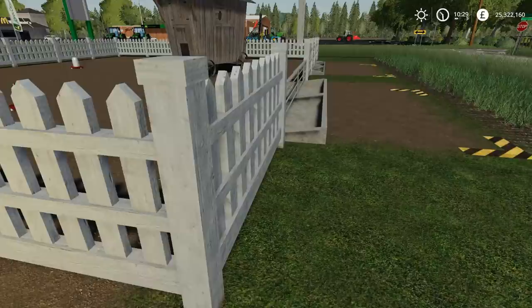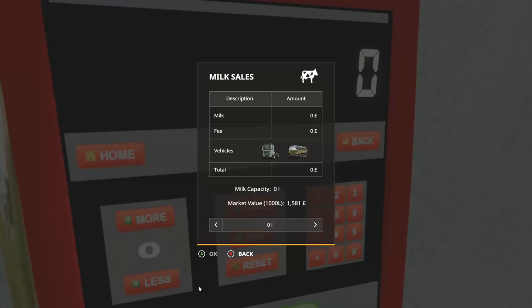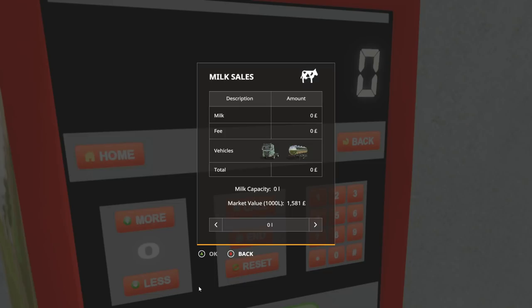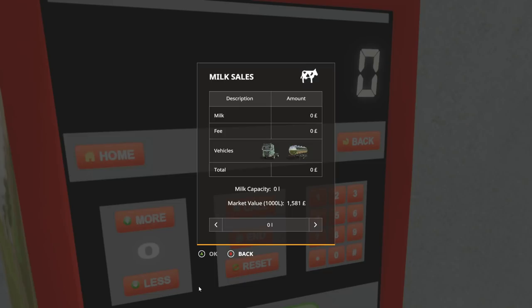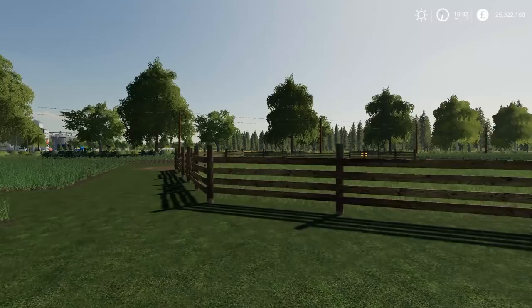Your cattle now have a direct sell station for milk - you can choose to sell milk at the highest rate right there, with a fee included. This helps alleviate one of your tasks so you don't need to transport milk across the map. It also works for horses - you can put a trough in the horse area. It works for all your animals, which is really cool.